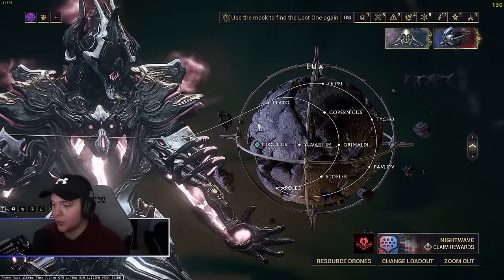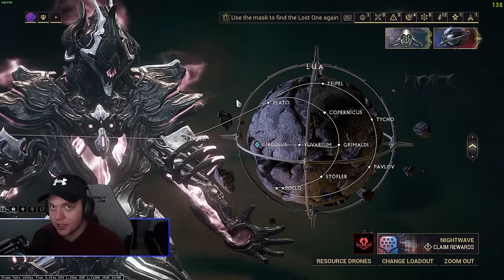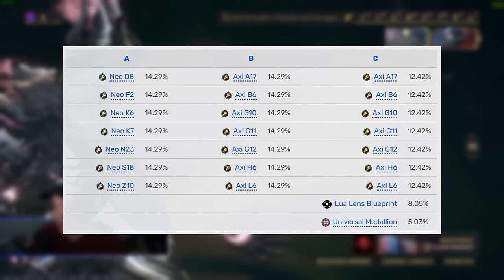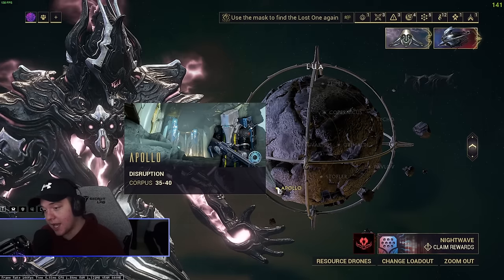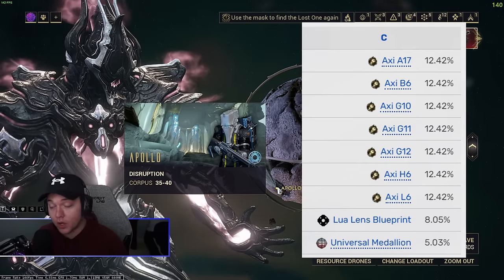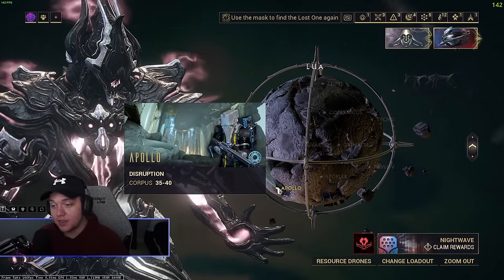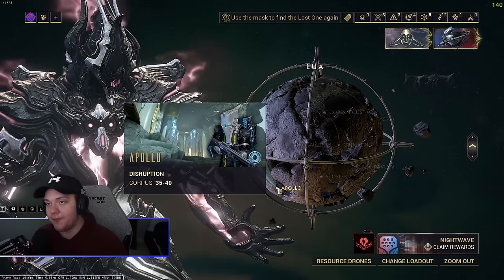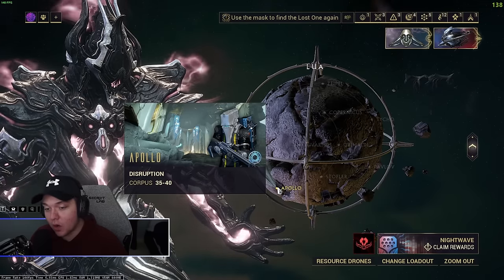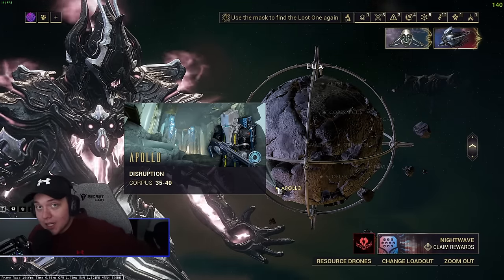Lua Apollo is no secret — if you don't have Lua, you probably shouldn't be farming Prime Access this aggressively and should unlock your star chart first. But Apollo is an amazing mission, the best place to get Axi relics — every couple of minutes you get an Axi relic. With C rotation you get a couple pieces of junk that hurt your relics-per-hour. If you're efficient, stick to B rotation because C rotation doesn't have a full table of Axi relics like B rotation does.